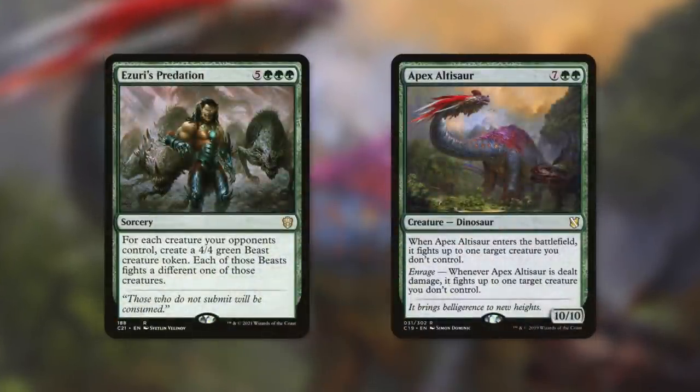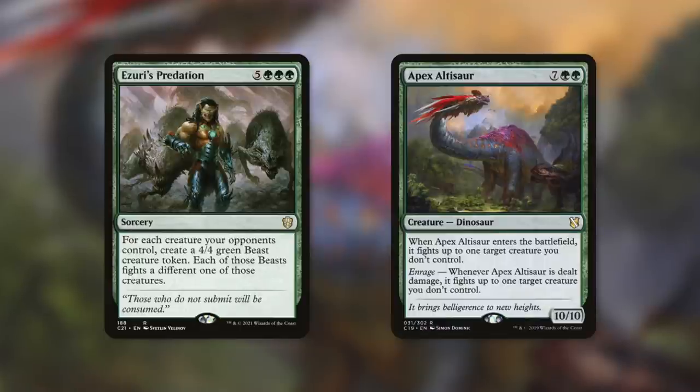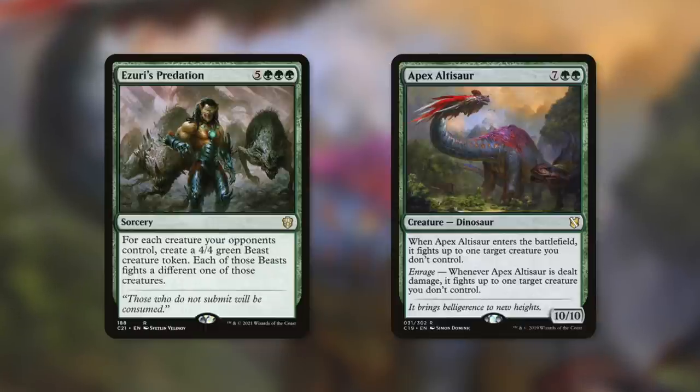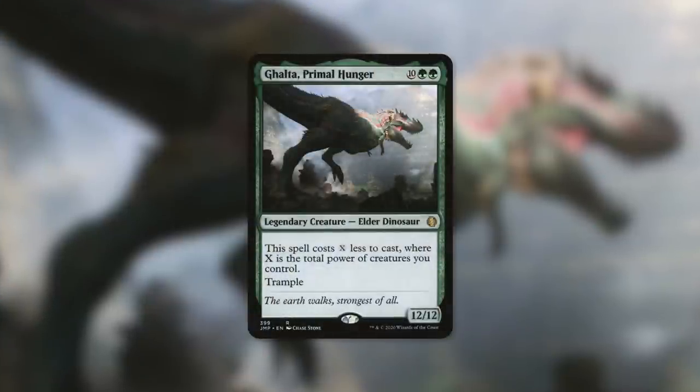There are certain colors that really struggle with certain kinds of removal. Green tends to struggle against removing creatures for the most part, though it has gotten slightly better recently. Cards like Garruk's Predation and Apex Altisaur are some of the mass creature removal spells green has. Garruk's Predation creates a 4/4 green Beast token for each creature opponents control, and each Beast fights a different one of those creatures — but without an anthem effect, you might not take out the bigger ones. So there are definitely green decks out there that could use a mass board wipe that can get rid of all creatures except a select few.